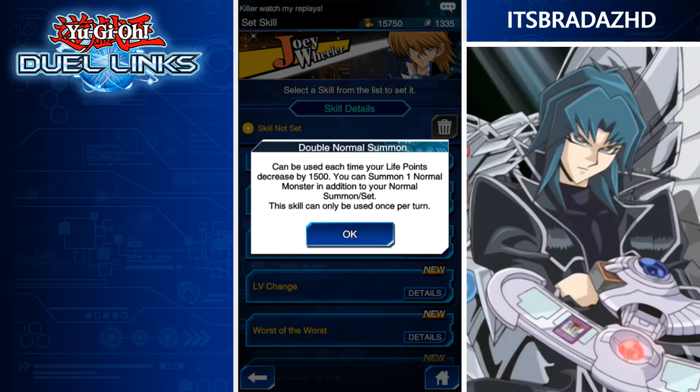Double Normal Summon — I believe this is a Jaden skill. Can be used each time your life points decrease by 1,500. You can summon one Normal Monster in addition to your Normal Summon or set. The skill can only be used once per turn. So it's basically the Double Normal Summon spell card but in skill form, which is pretty cool. You'd use it for Geminis.